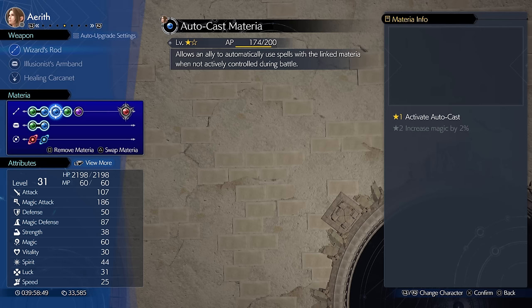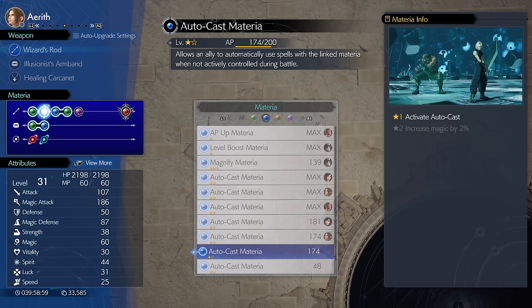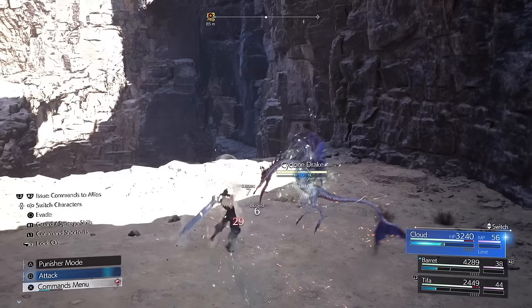When using blue Materia, make sure you're linking them correctly in those linked slots. You can see if it's active because those two slots will highlight when you put the right Materia in them. Yellow Materia is command Materia all about your abilities — these aren't spells, and they'll show in your abilities section if you're trying to find them.